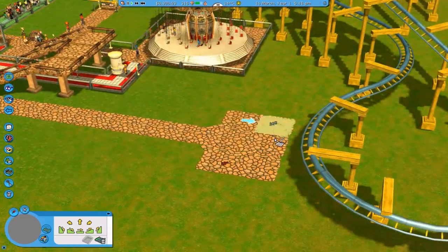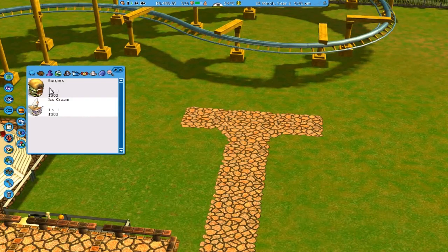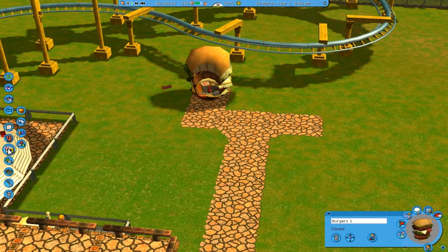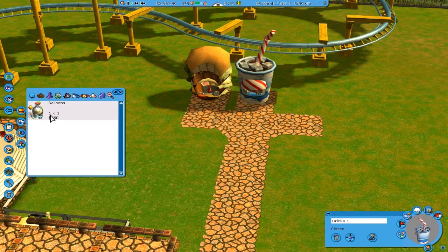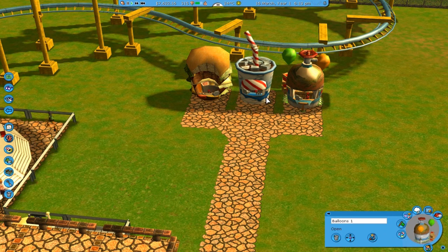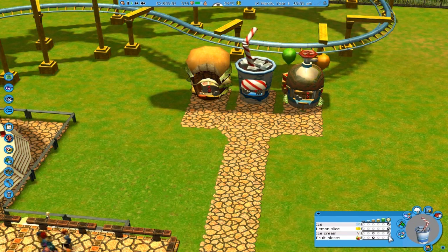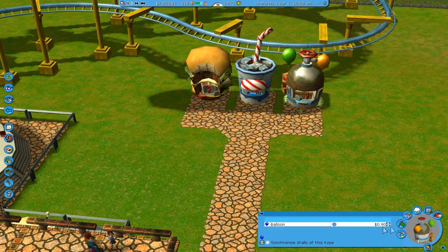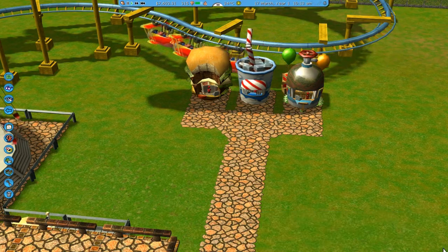This could be a nice little area with shops, actually. Let's add a burger joint, let's add a drinks stall, and let's add balloons - everyone likes balloons, especially me. The customer's king! And the color is gold - well, that's more yellowish, but whatever.